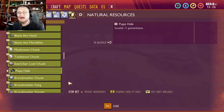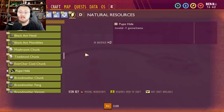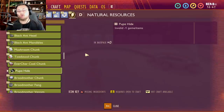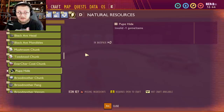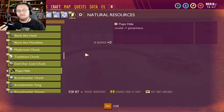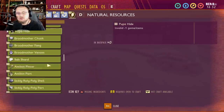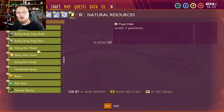Pupa hide gets me excited because it could mean a new enemy or bug is coming. We already have larva in the game, so maybe the larva turns into a pupa and then bursts out into something else. The fact that pupa might be coming to the game at some point is really cool — though there's nothing yet stating what the pupa is or what it will become.